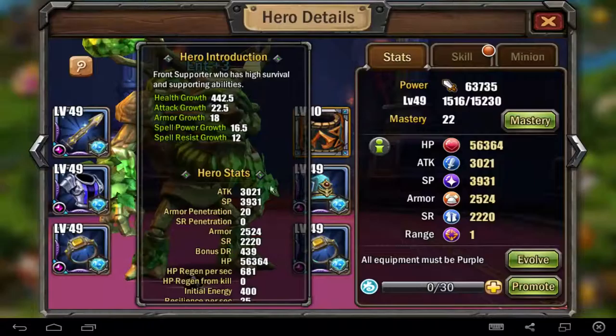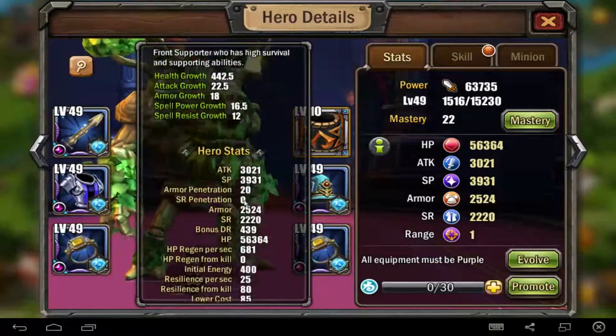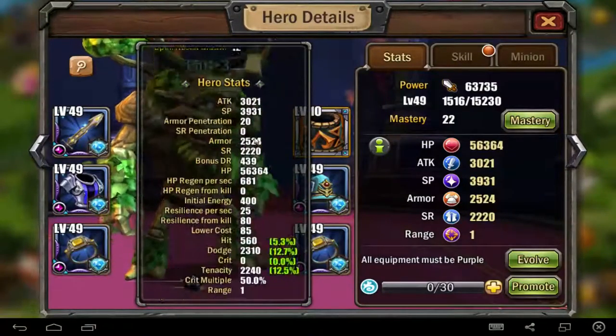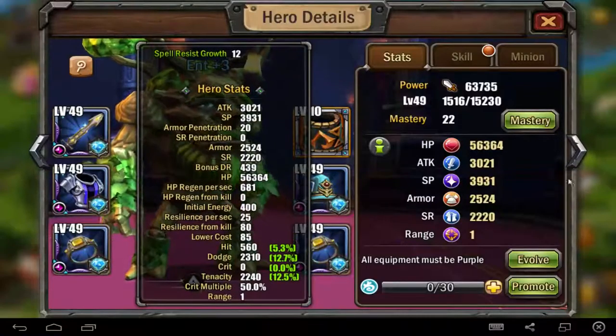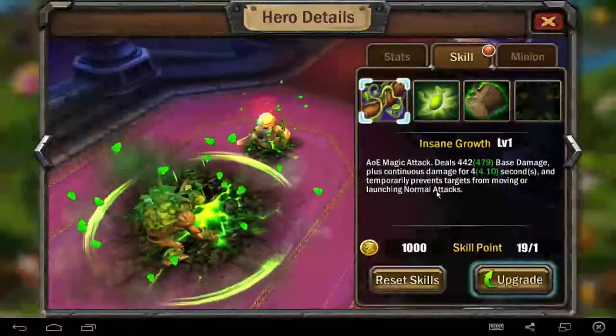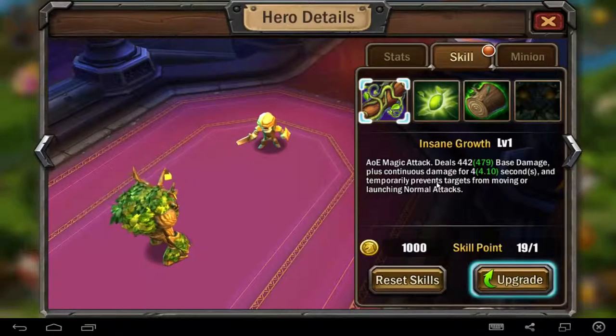Let's go to the next one — Ant. I have a blue Ant, plus three. It's the same — a super top tank, a non-crit character again but with too many hit points. If you want to watch the stats, just stop and read it yourself; everything would be too long if I read it for you.